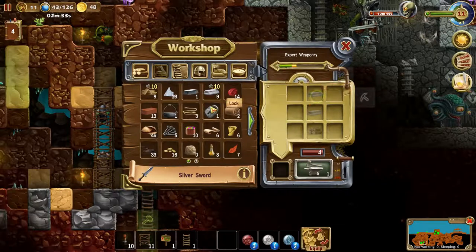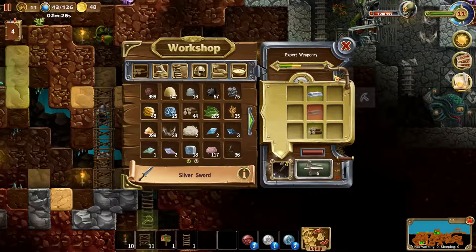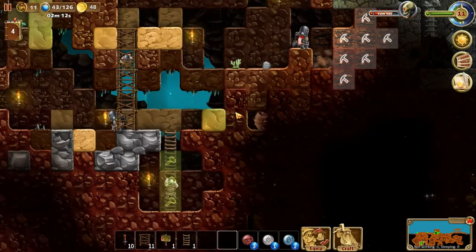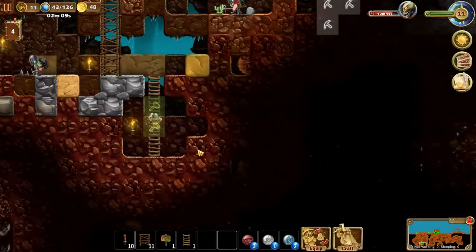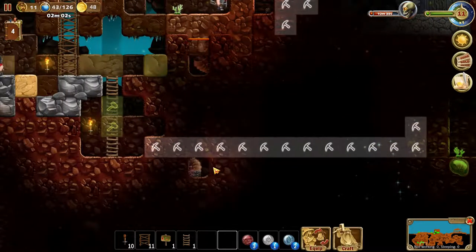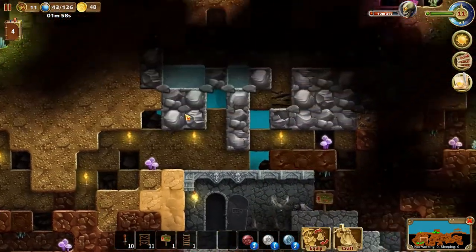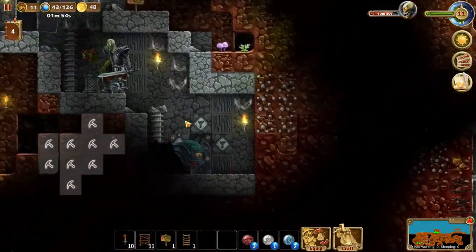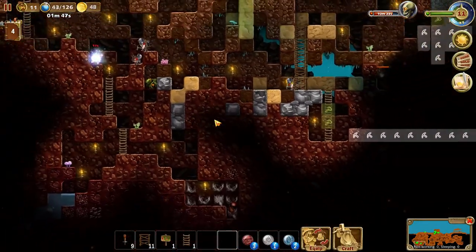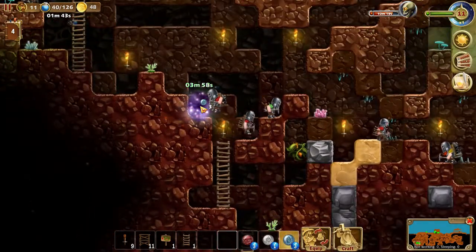Let's make silver swords - as many as we can. That gives us four. We have six warriors, so we just need two more swords and we should be good. Let's mine through here all the way to the gold. We're doing pretty good - let's put a torch here as well.